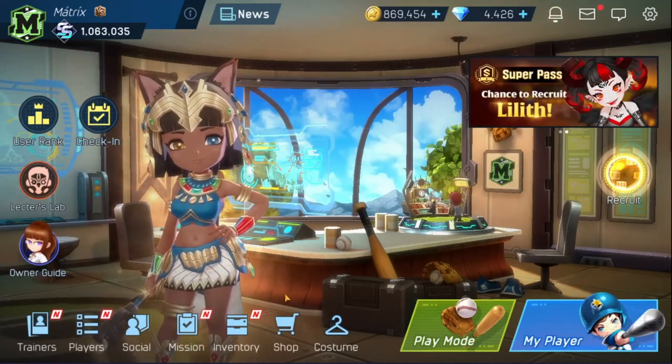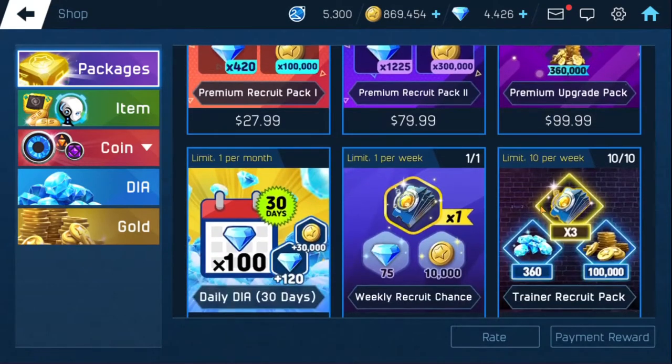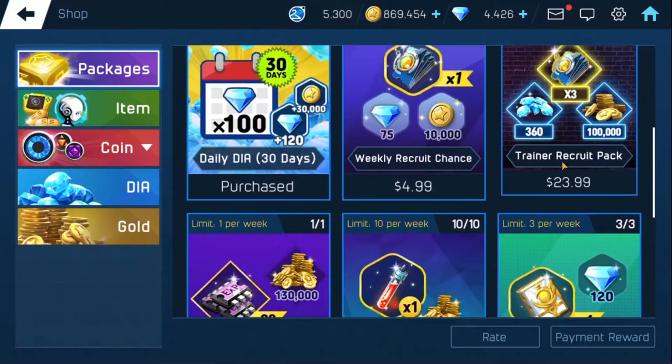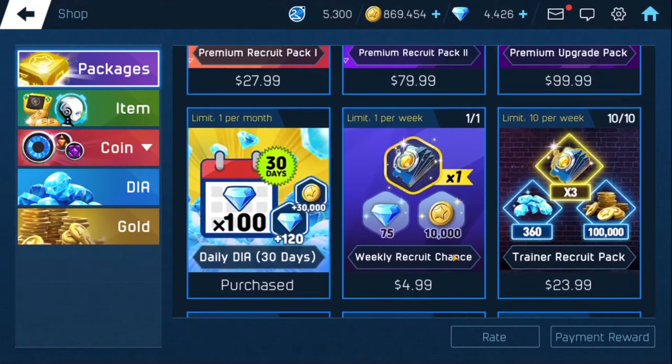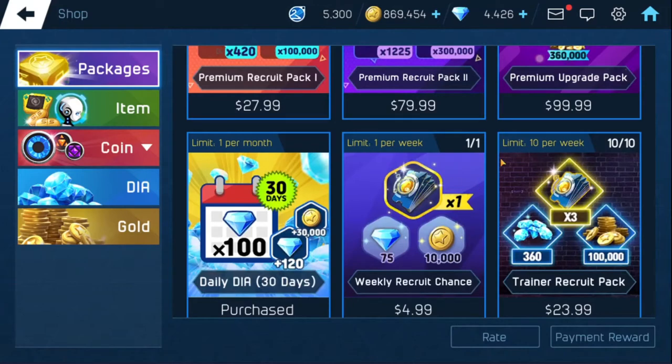First thing I want to look at is some of these packages that are good in the actual shop. Most of these, as you see, they're all crap — you don't really want to spend your money on these. But the one that feels good will be the monthly diamonds; those are fantastic, you get your best value from that package. That's the only package I would really suggest buying. Everything else is pretty bad — even the weekly package: five dollars a week adds up to twenty dollars a month, it's really not good at all.